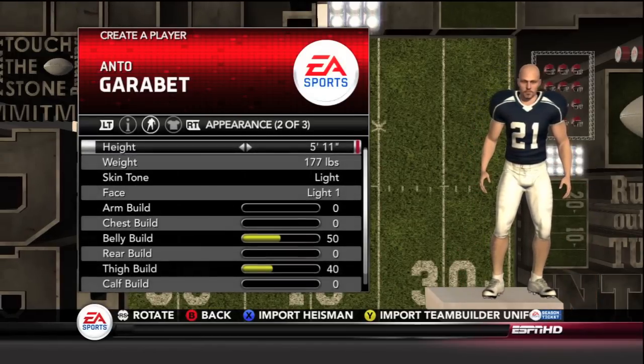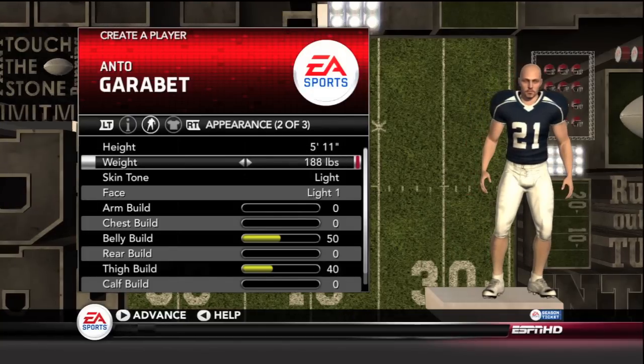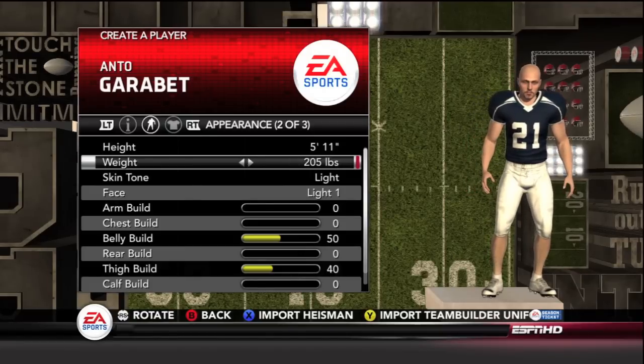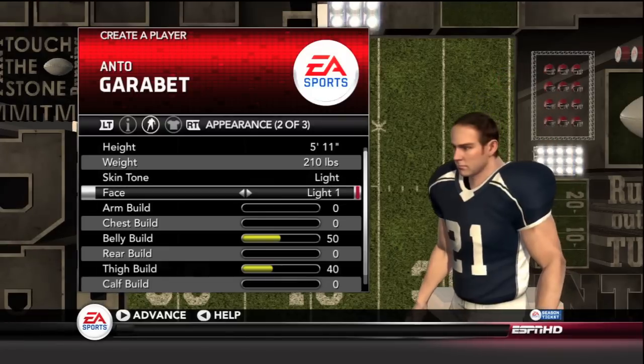We're going to make my guy 5'11", and then let's give him some pounds — 210. Let's make him pretty buff, not too buff but pretty buff. So there you go: 210 pounds, 5'11".